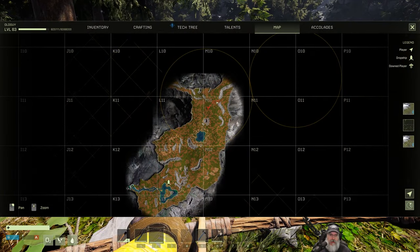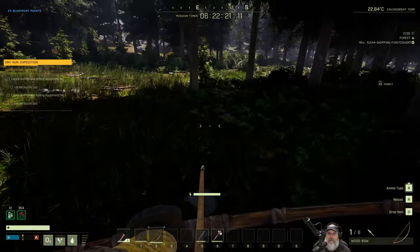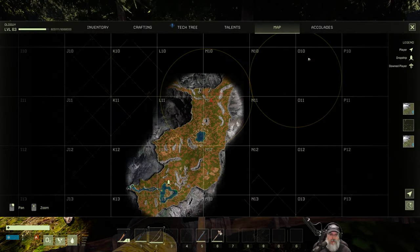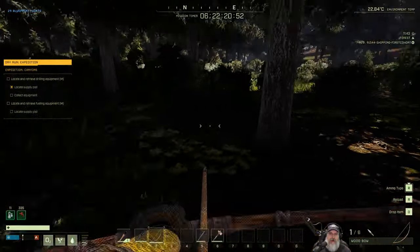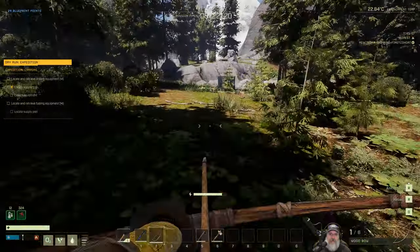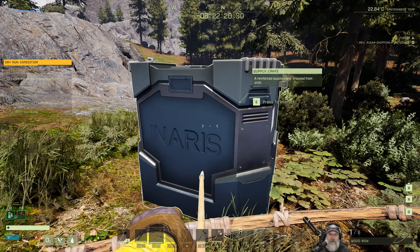We are in the center pretty much of this circle, but it's a really large circle to find the crate we're looking for. If I remember correctly when we did this on multiplayer, the crate was kind of in the forest. Something just updated - that means we're close to it, but I still don't see it. Let's just look around. Oh, there it is! It's right up in the upper left corner of M11 - and this is the drill.